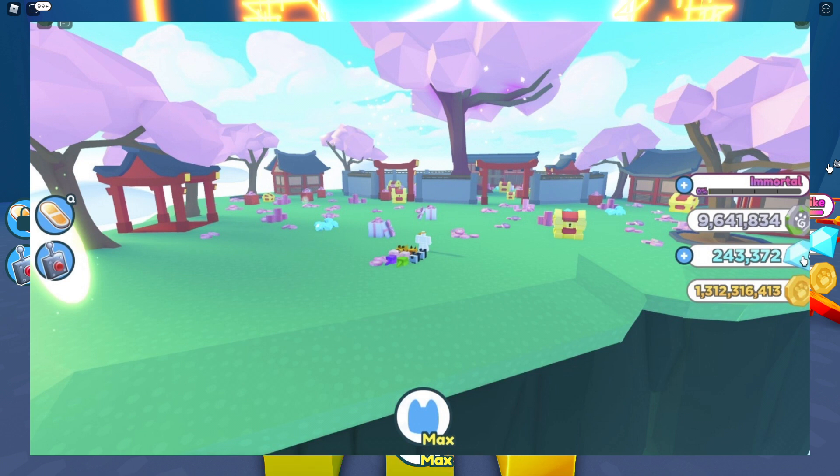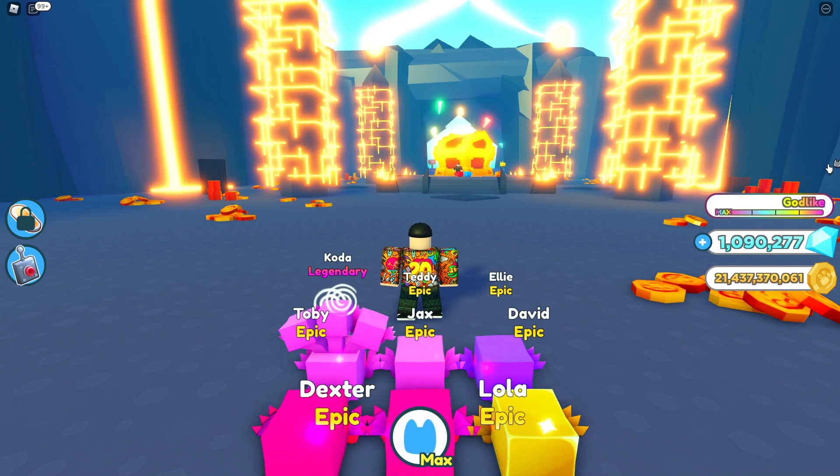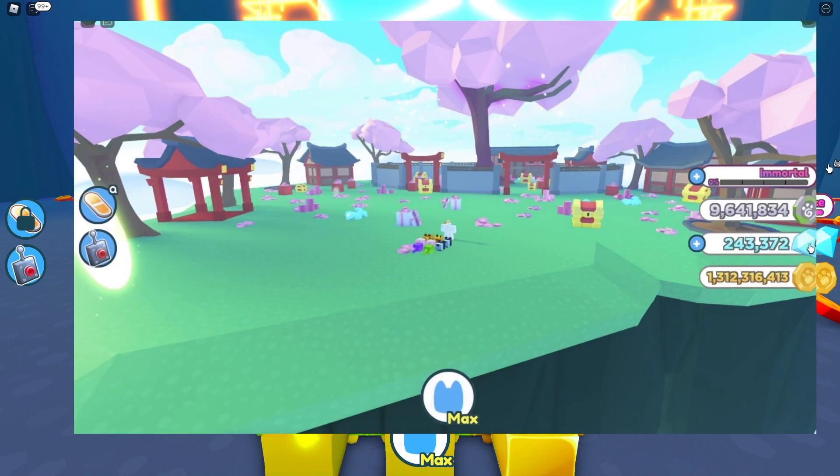One thing you want to notice in this image — on the right-hand side you'll see coins. Those are the Fantasy Coins. I'm guessing you'll get the Fantasy Coins from the chests on Samurai Island. Look at all the pink trees, the red buildings — pretty nice. There's like a middle area there.